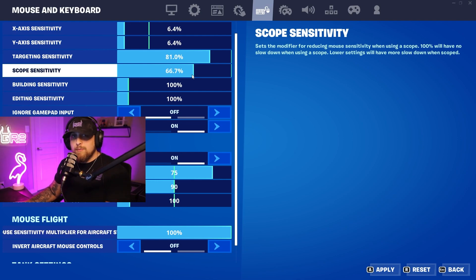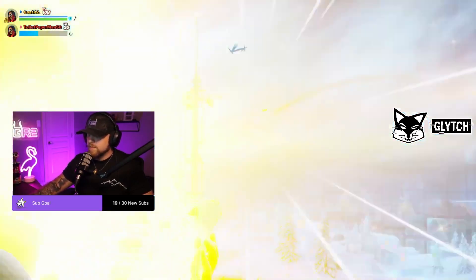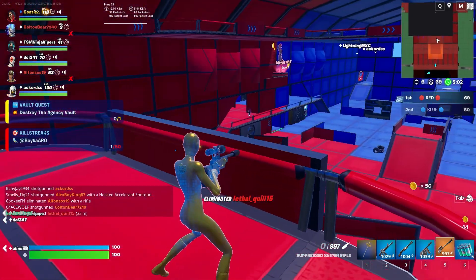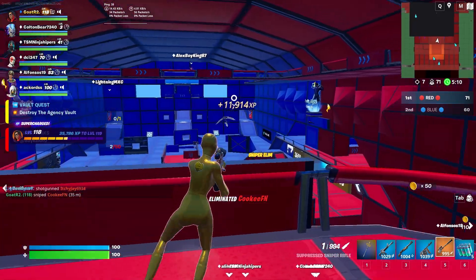I would recommend practicing with this — get a sniper rifle and adjust your scope sensitivity to see what feels comfortable based off your aim. If you notice yourself falling behind your targets when you're aiming, then you probably need to increase your sensitivity by a little bit. I would recommend going up by small percentages to avoid overcompensating. One of the best things you can do is go to Red vs. Blue — it's going to help you get comfortable with your new aiming sensitivity.